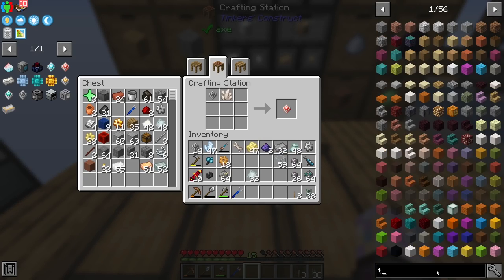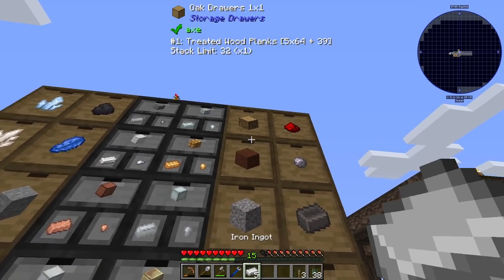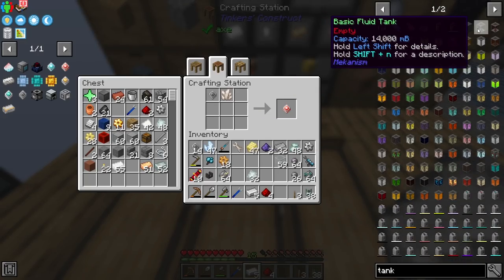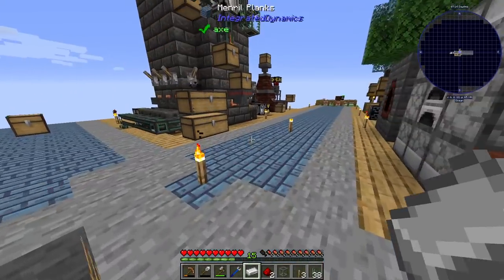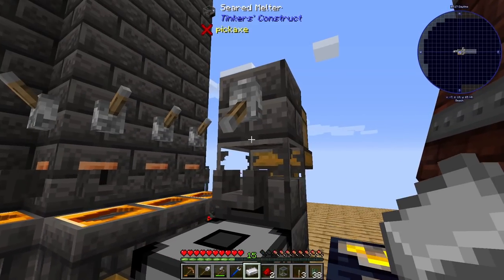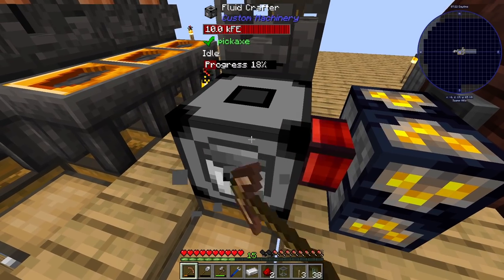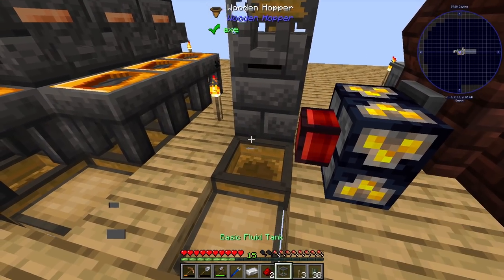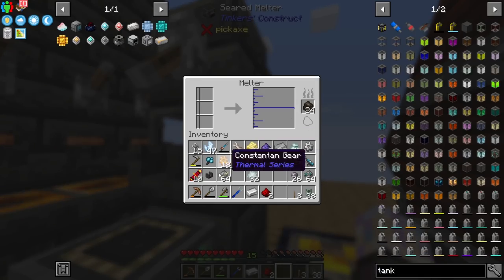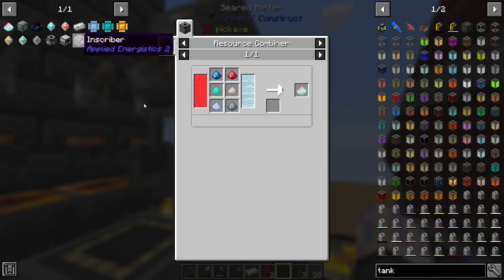Let's grab one more tank, then kind of math this out to make 10 of these. Need a couple more iron, a couple more redstone. Grab a tank, put the cast in. How much glass do I have? I have 59 - that should be more than enough. I have no clue what this is going to smelt down to actually. Let's put two in there and see what that maps out to.